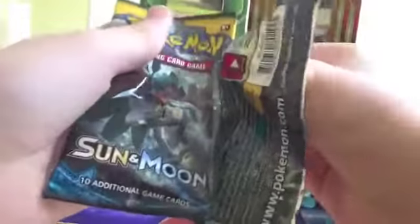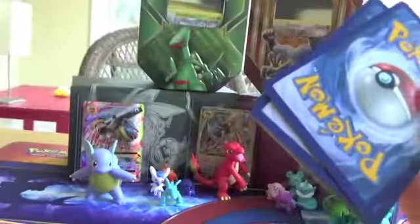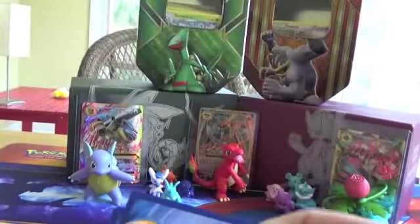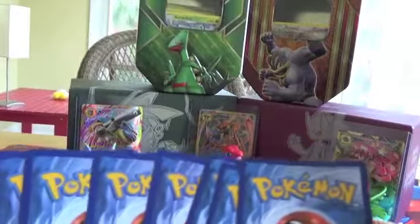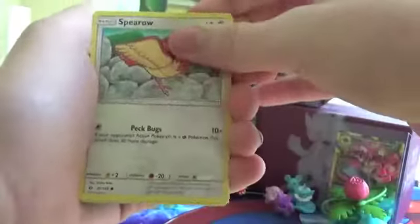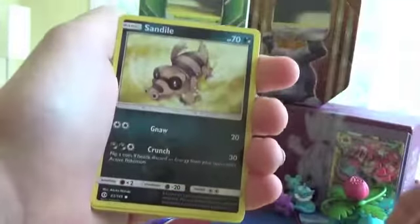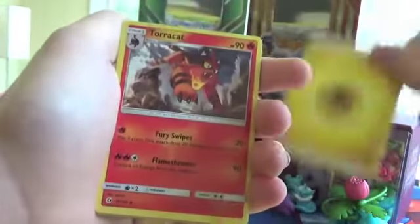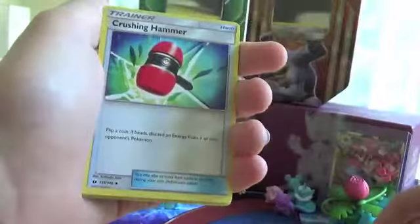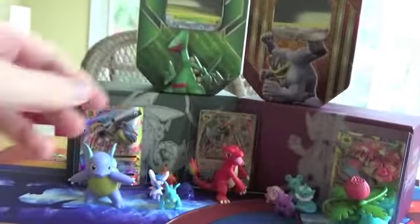What do I have to do? Please, just want a good pull — it's not a lot to ask for. Spearow, Grubbin, Furfrou, Snubbull, Sandile, Electric Energy, Torracat, Crushing Hammer — very nice trainer — Palossand, Reverse Rare Candy, and another Stoutland. God dang it.